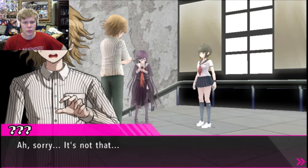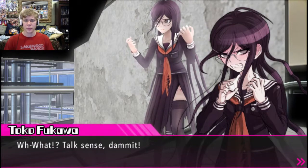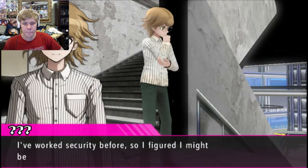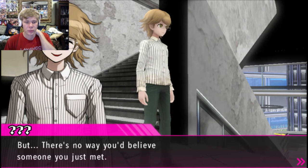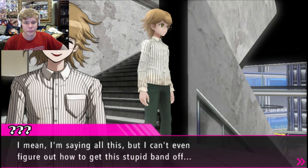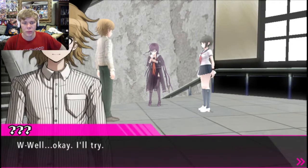A card? The elevator security card? Do you have it? It's not that — I can't really speak, really. Well, tell us. Talk sense! If you want to move the elevator, I might be able to do it. Really? I've worked security before. So I think I might be able to work around that card reader. But there's no way you'd believe someone you just met. Well, we won't know unless you try. We need your help — I beg you, please help us, mister. Well, okay — I'll try. That's the spirit!